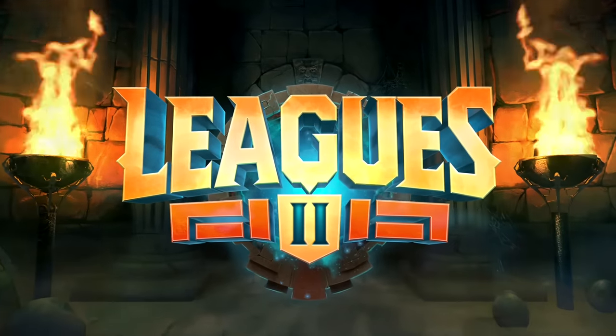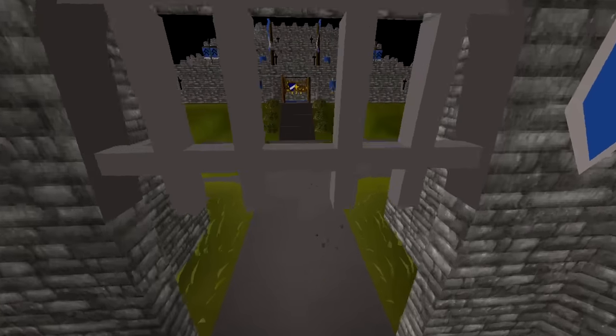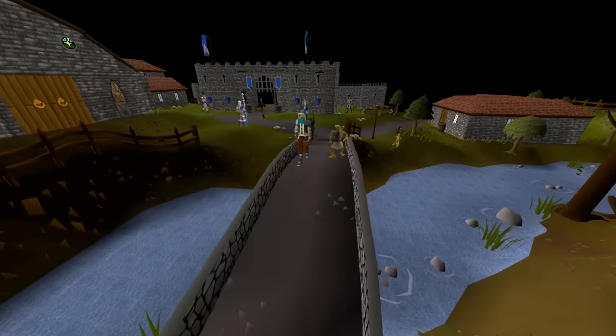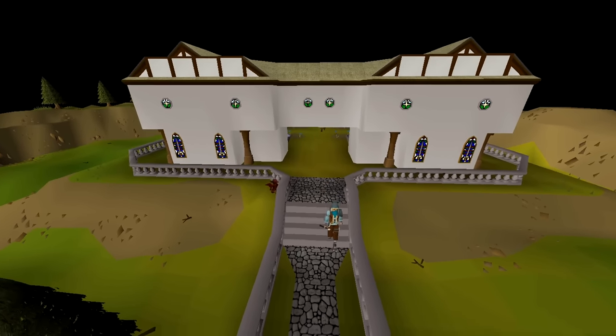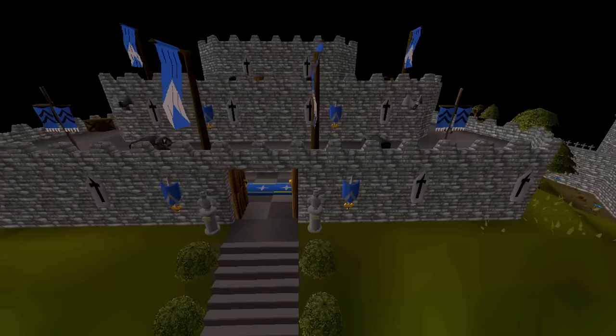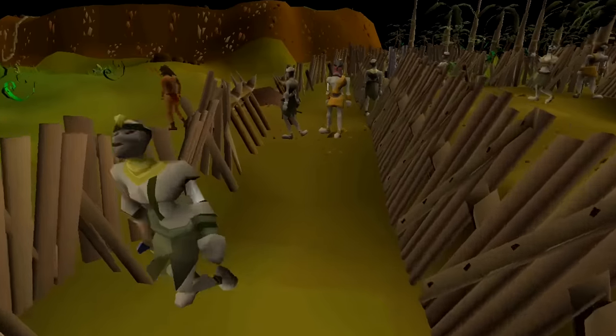Welcome to Old School RuneScape's newest league, Trailblazer. A two-month long journey where everyone plays as an Ironman, paving their own unique path through Gielinor. You'll start out in Misthalin, where it all originally began, and Karamja is a free unlock.